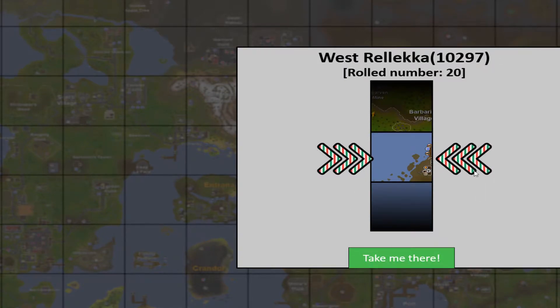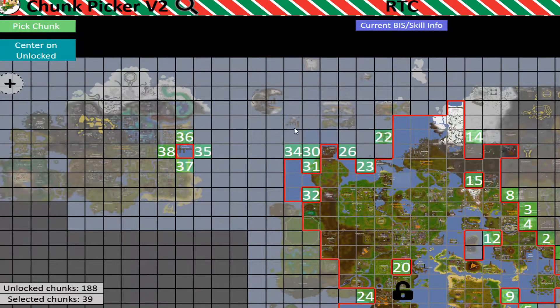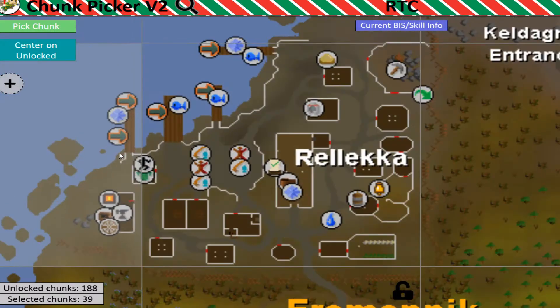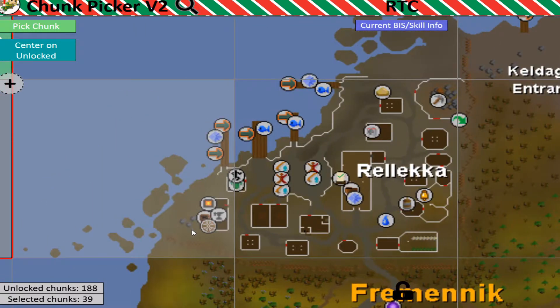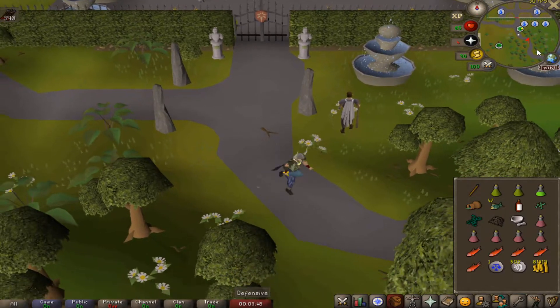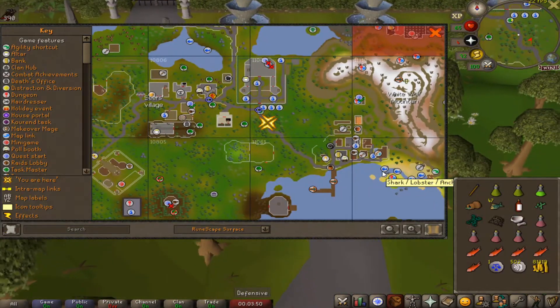Let's pull up the map and roll for another chunk — West Relekka. That's mostly a water chunk, but I'm going to count it as an actual chunk because there is content there: there's a quest start and there's also a dock. Finishing cooking all the trout — I'm not going to do the salmon right now, we still have like 2,000 in the bank.